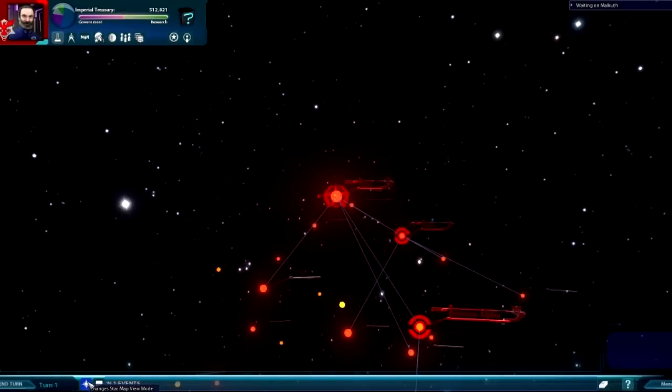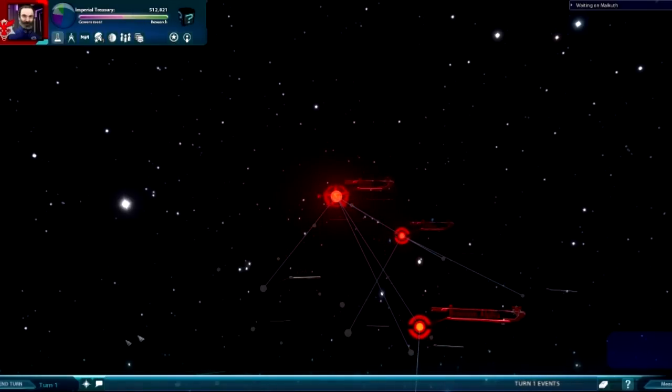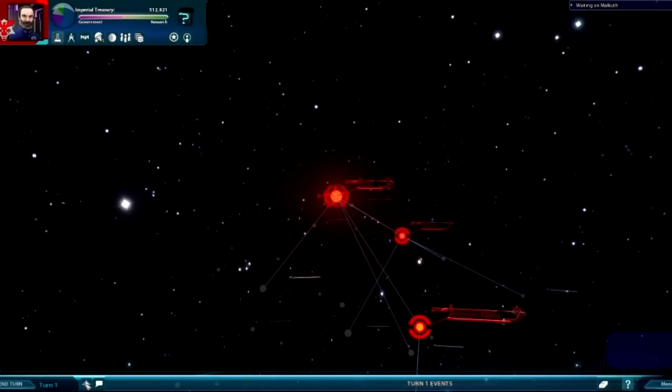So, changing the star map view mode is an extremely important thing. Normal view is what we're looking at right now. When you switch to survey view, this basically shows systems that you have surveyed — we'll get into that later.